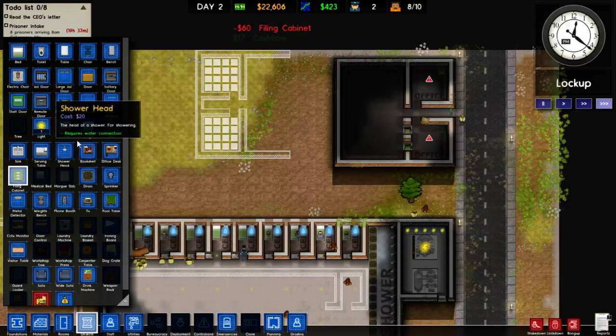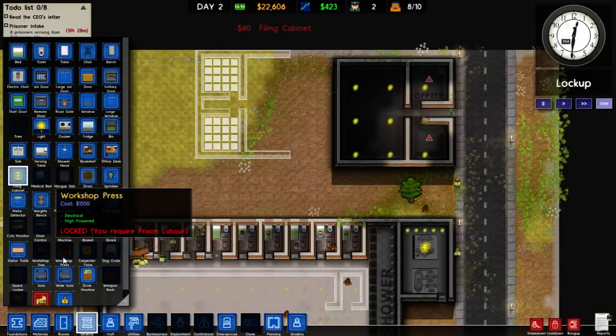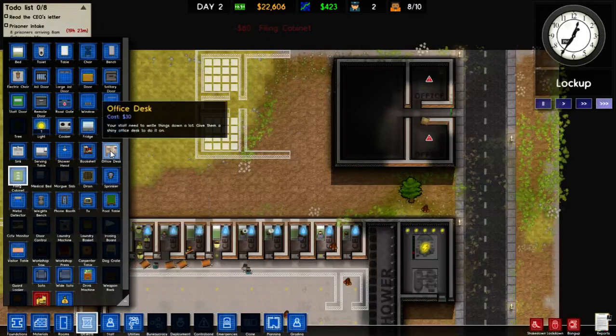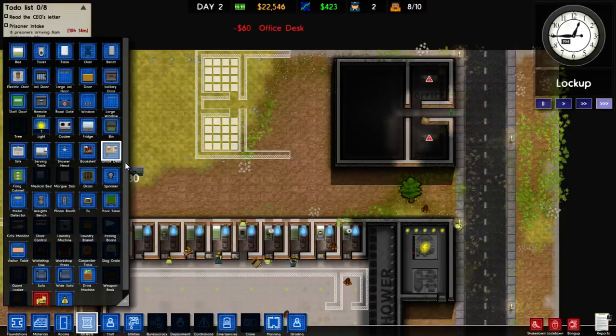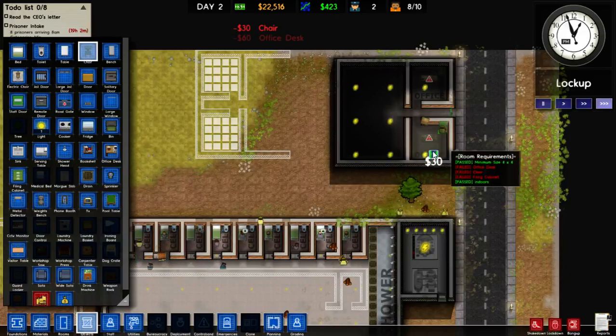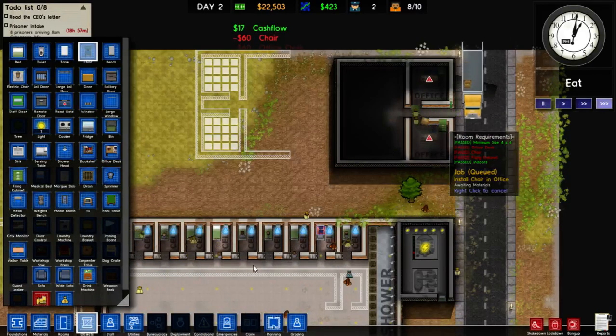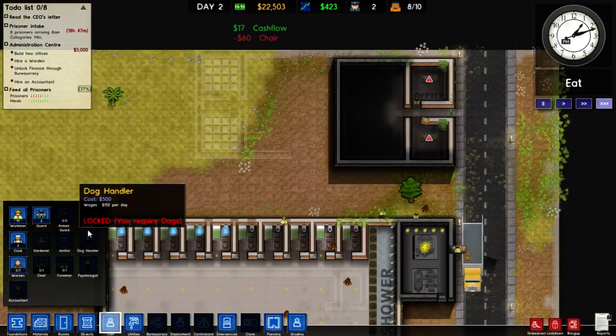We're just going to mirror it straight across because why not? Office desk — yes, there. And we need an office chair as well. I think it's just a normal chair that we need. Yes, it is a normal chair. That's two offices, which means we can finally employ our warden.